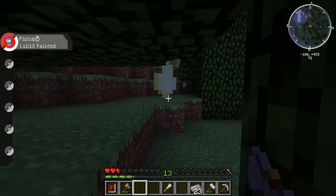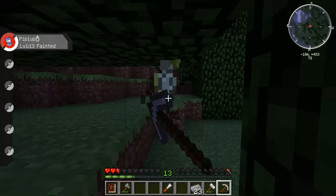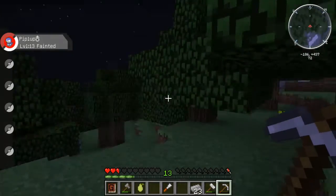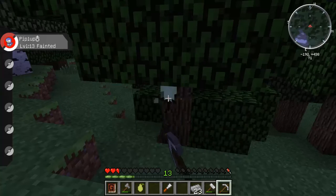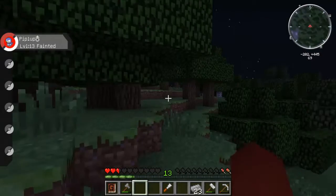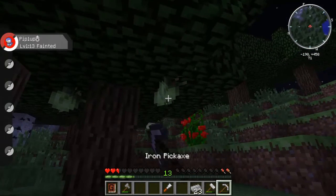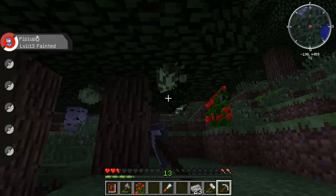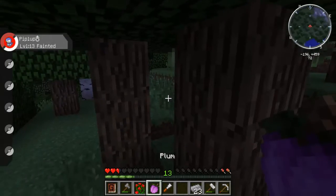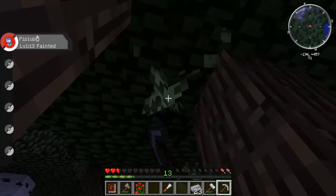There should be a quicker way of getting this - maybe right click with an empty hand, you should just be able to pull this stuff off. What are these? Is this just another pear? Ooh, a plum! These fruits give you like nothing though - you literally get barely any food, like half a food bar - this is so annoying.